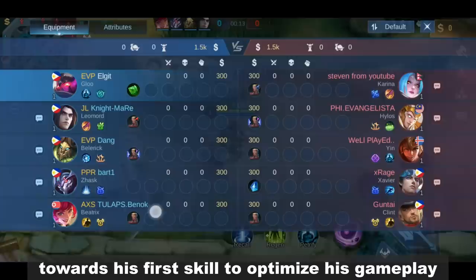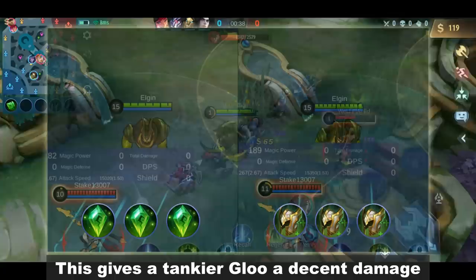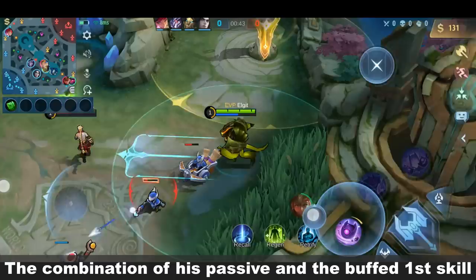They added a new effect that restores 3% max HP upon detonating a glue. In addition, the bonus damage is now HP-based. This gives a tankier Glue decent damage while keeping his sustainability. The combination of his passive and the buffed first skill gives Glue an advantage in the laning phase.